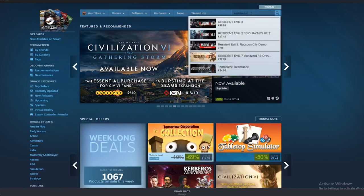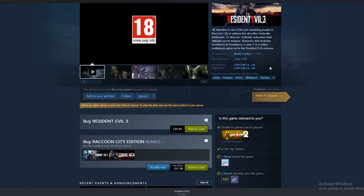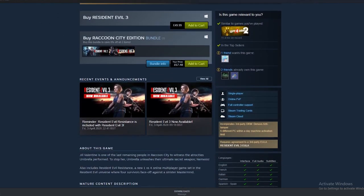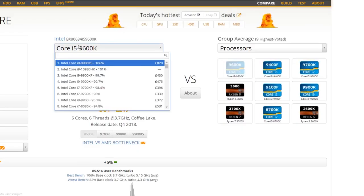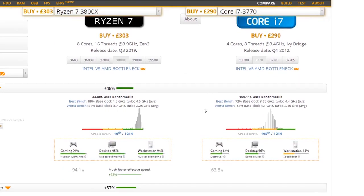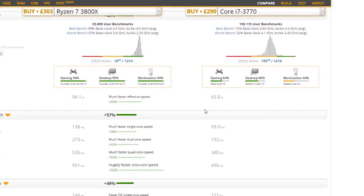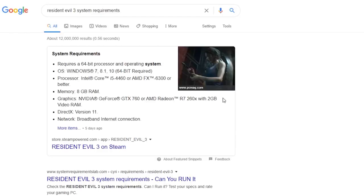First, we'll talk about the manual method, which is simply to check the product page. This method is fairly self-explanatory — you'll want to find a game's recommended specifications. If the game is on Steam, all you'll need to do is search it and bring up the product page. From there, scroll down and find your results under the system requirements. Then you can input your specs and the game's recommended specs into UserBenchmark and it'll tell you if you're able to run it. If the game isn't on Steam, try Googling the game's title followed by 'system requirements' and it should come up.